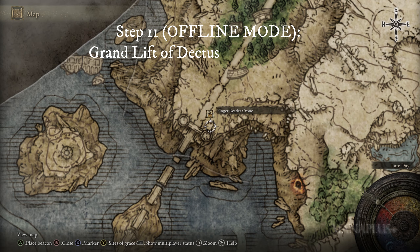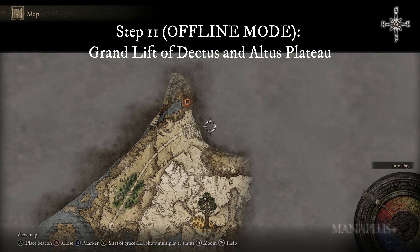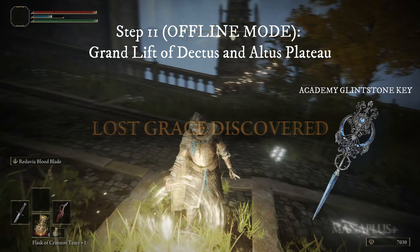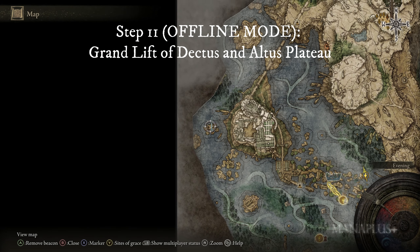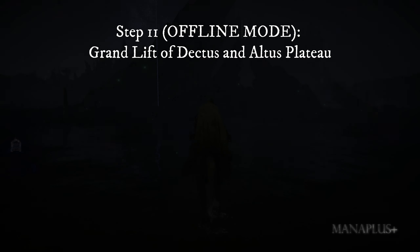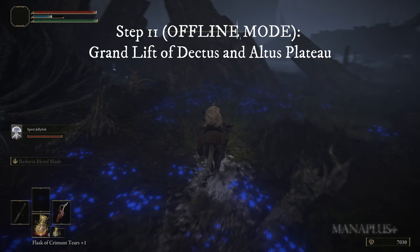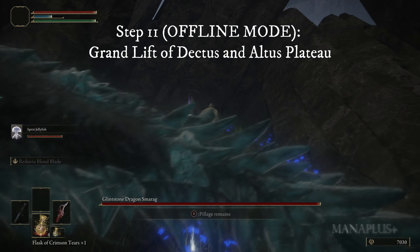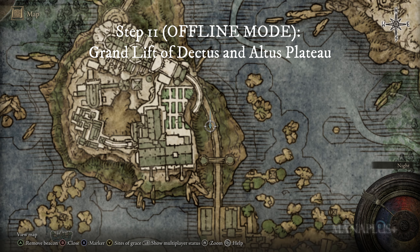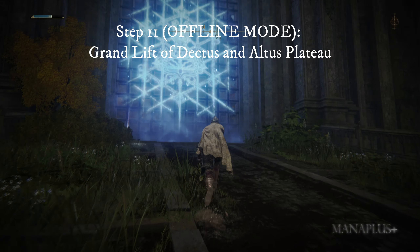Now that you have both pieces of the Dectus Medallion, your task is to reach the Grand Lift of Dectus. The quickest way to get there is through the gate of Raya Lucaria Academy, but this gate is sealed. To open it, you need a key called the Academy Glintstone Key. It is guarded by a sleeping dragon in Liurnia of the Lakes. You don't need to defeat it — simply run straight into the area where it is sleeping, find the corpse of a man holding the key, grab it, and quickly return to the gate of Raya Lucaria Academy to pass through.